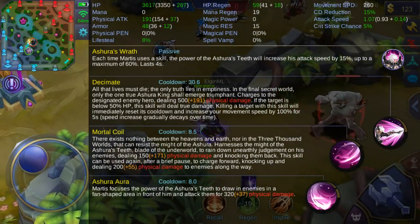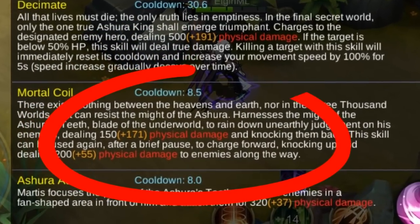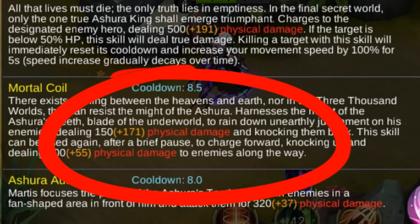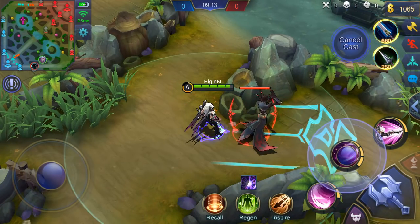Next up is your second skill, Mortal Coil. It says: there exists nothing between the heavens and earth, nor in the 3000 worlds, that can resist the might of Azura. Martis harnesses the might of Azura's blade of the underworld to rain down unearthly judgment on his enemies, dealing physical damage and knocking them back. This skill can be used again after a brief pause to charge forward, knocking up and dealing 200 physical damage to enemies along the way. Let's check it out in action.